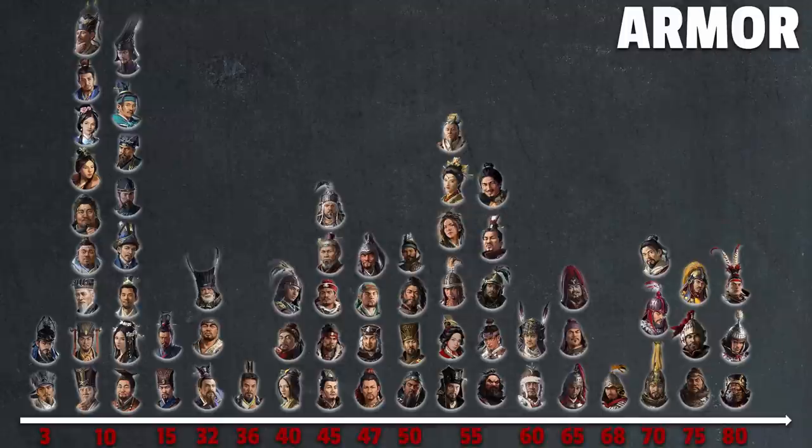For example, do you really need 32 armor, 36 armor, and 40 armor? They're only 4 points apart. Or do you need 45, 47, 50, and 65, 68, 70? Some of these just don't make sense. Why does Xiahou Yuan have a unique 68 armor value when it's only 2 points away from 70? When armor values are that close to each other, there's really no point in making them different — it just confuses the design.